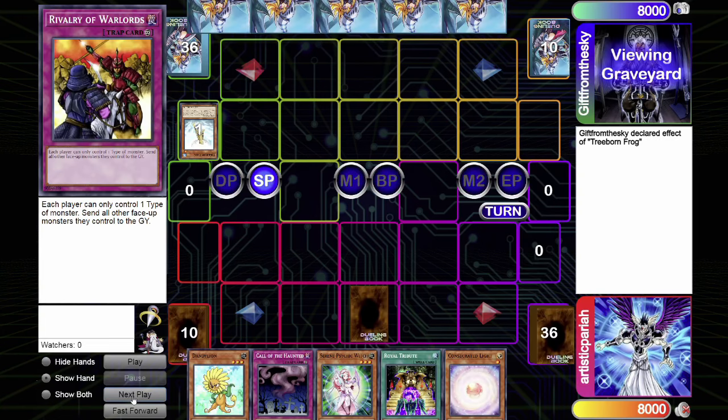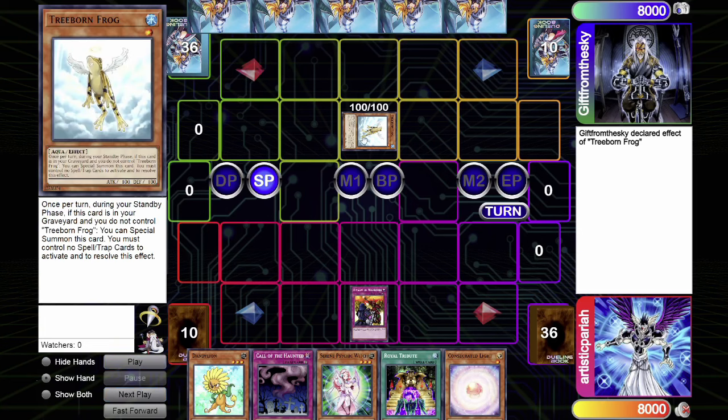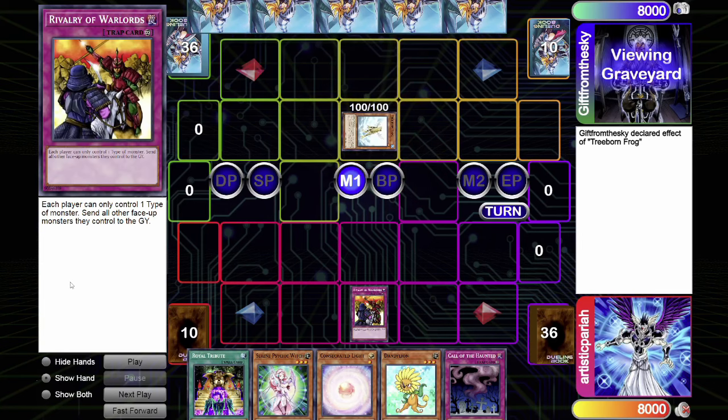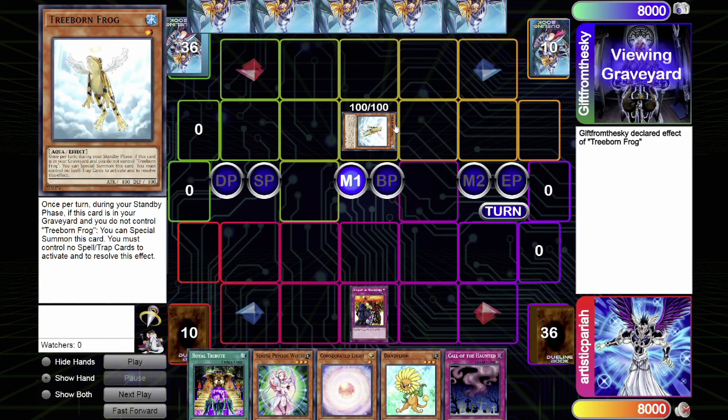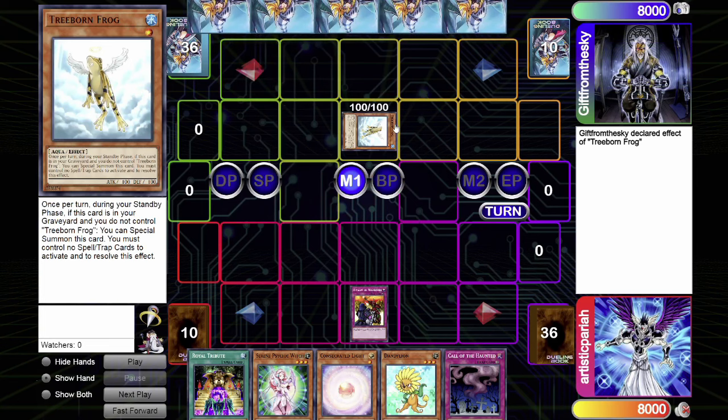Here's another ruling that's very different in Edison: Rivalry of Warlords versus Treeborn Frog. We have a situation where Treeborn Frog is being special summoned and Player A has Rivalry of Warlords flipped face up. The question is: are you able to tribute summon an Aqua-type monster for something like Caius? In Edison format, you would be able to tribute off the Treeborn Frog for a different type. However, in Tengu Plant format, because you're attempting to normal summon a monster of a different type, you are unable to tribute the Treeborn Frog for Caius.